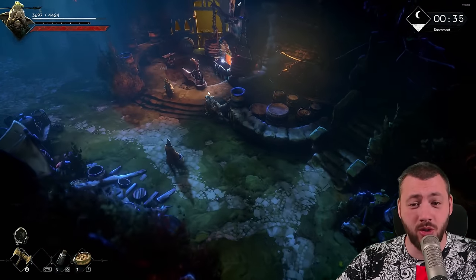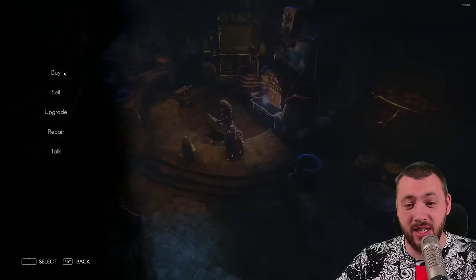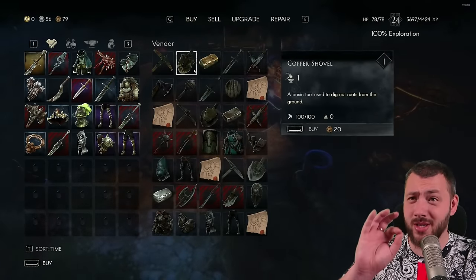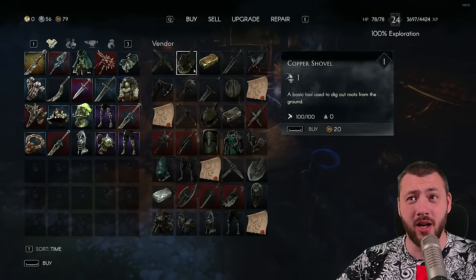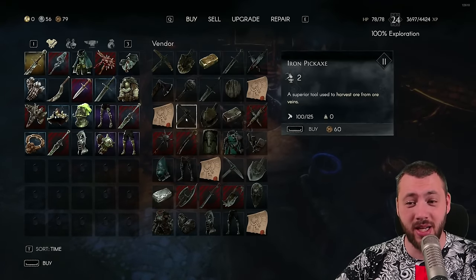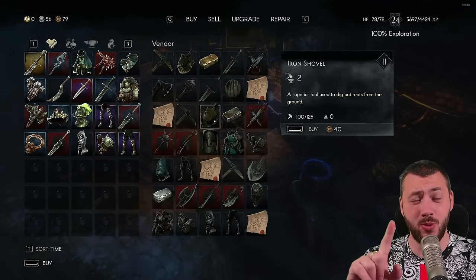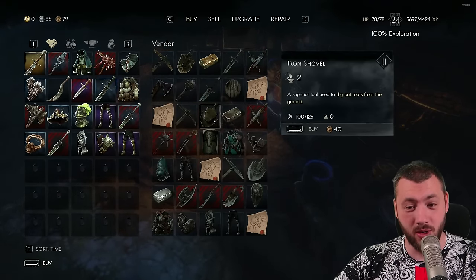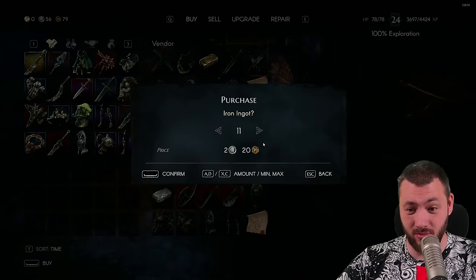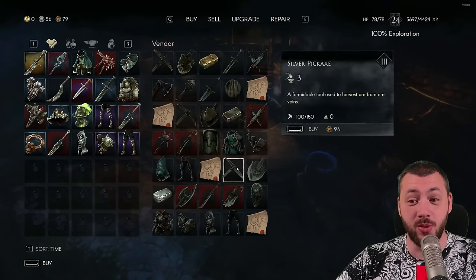The first store you should upgrade at the very beginning is Fillmore. He sells a copper pickaxe and copper shovel, but after just one upgrade — which only costs copper ore and normal wood — you already get an iron pickaxe and iron shovel. Upgrade him one more time and you can buy iron ingots; I can buy 13 iron ingots straight away.